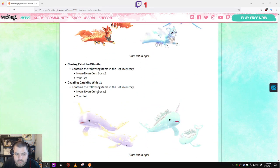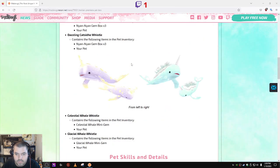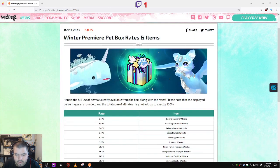You can pick one of these four with that selection box. During this time, Pet Adoption Medals are 50% off so you can use those to sell your pets. These boxes are 4,900 NX for one, 14,700 NX for three, and 45,000 NX for ten boxes — basically about $45 for ten rolls. Now let's take a look at the items and rates.